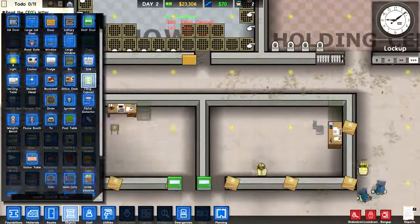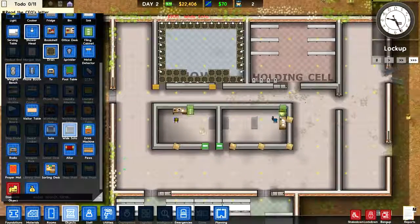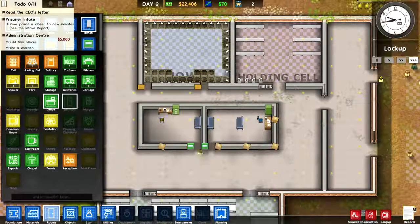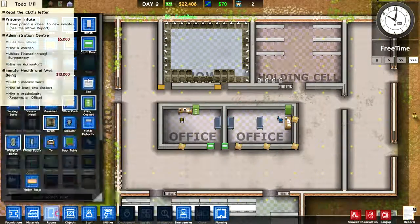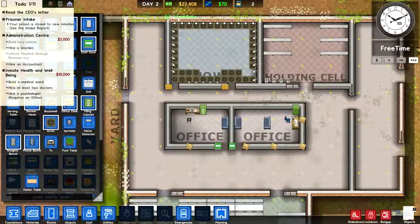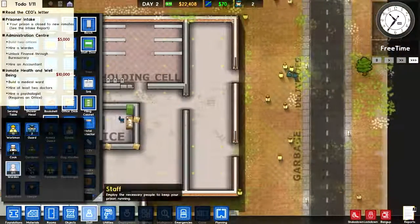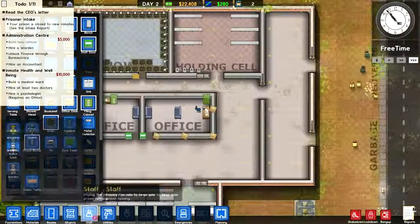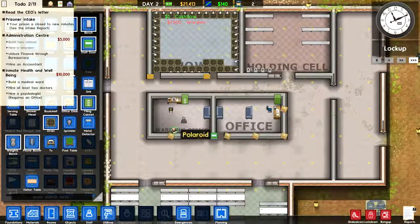I usually like to add a couple of couches and stuff like that, especially if it's an office for a psychologist, so they can have a comfortable chat there. Now I'm going back to the rooms and marking these as offices, obviously, and now that's done. Hire a warden — we want to go to the staff tab and get a warden out. If I'm exceeding the daily budget, I can sack some of my workers that I don't need. And now I can hire the warden — he automatically picks a random office where he stays and does his things.